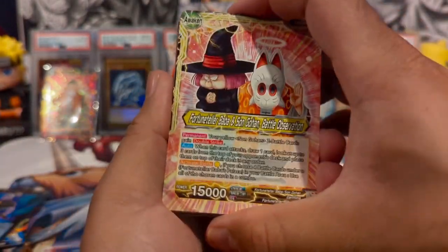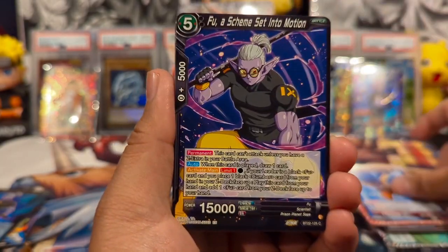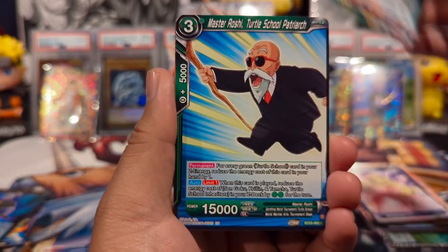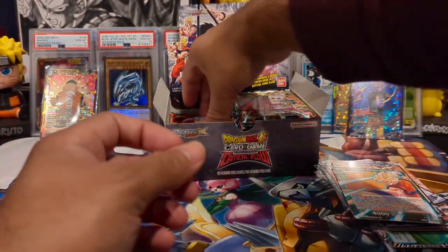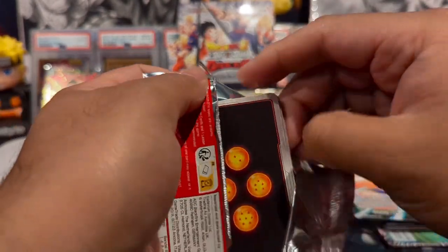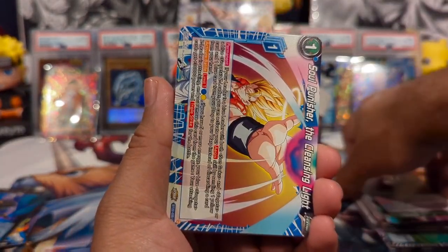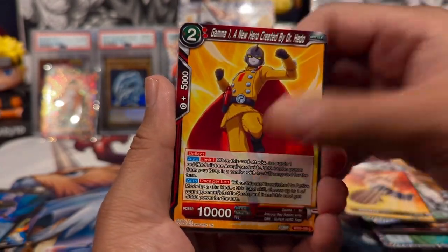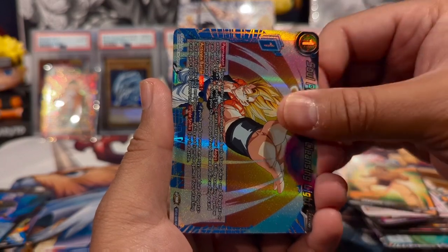The Infusion World set comes out pretty soon, which will be interesting. I'm definitely going to be opening those boxes — I haven't even looked at any of the cards, going in completely blind, no spoilers. They seem to really want to push the online client. I was talking with one of the subscribers in the comments — I don't see why they can't do something like Pokémon does, where you just insert a code card into each pack. Oh, that's pretty tight — got a Gogeta Soul Punisher!